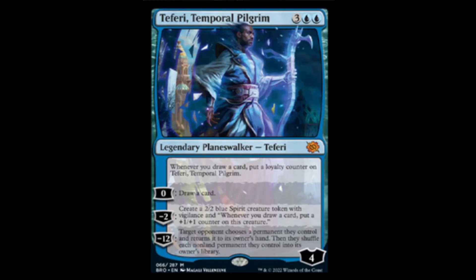Teferi, Temporal Pilgrim — two blue and three, four loyalty planeswalker. Whenever you draw a card, put a loyalty counter on him. Zero: draws a card — which puts a counter on him; you draw a card on your normal turn, puts a counter; anytime you draw a card, it puts a counter on him. This is not what we needed in Standard right now and I'm really upset about it. Minus two: create a 2/2 blue spirit creature token that says whenever you draw a card put a +1/+1 counter on this creature. Synergy makes Teferi bigger, makes your creature bigger. I don't like it.